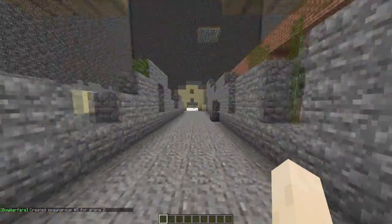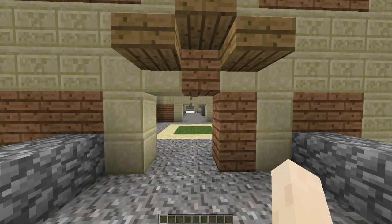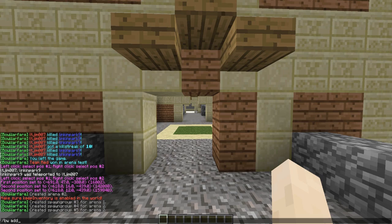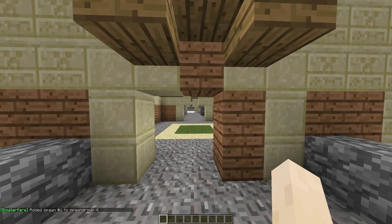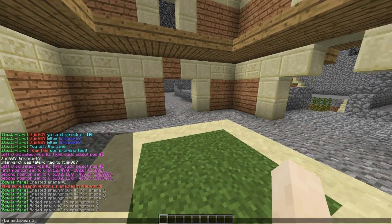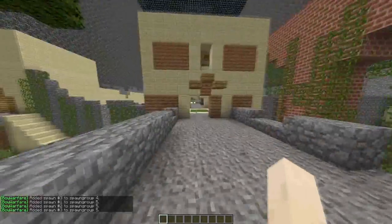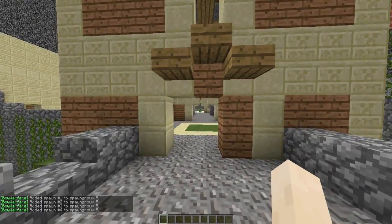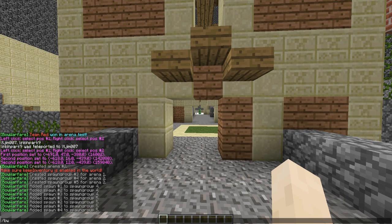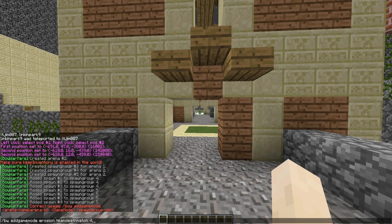Now we need to create spawns. Use 'bw add spawn' followed by the spawn group number. I'll add spawns for spawn group four, then move around and add spawns for spawn group five. We could add up to four spawn groups for team deathmatch. Once we've added enough spawns, we create the game mode itself: 'bw add game mode' followed by the arena name — erosion — followed by the game mode — team deathmatch — followed by the spawn group IDs, four and five.